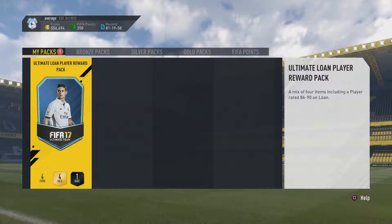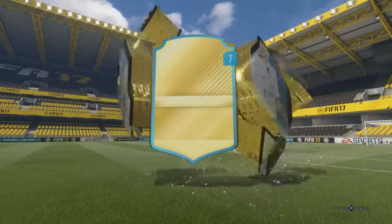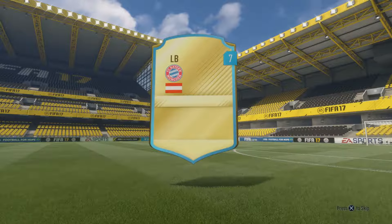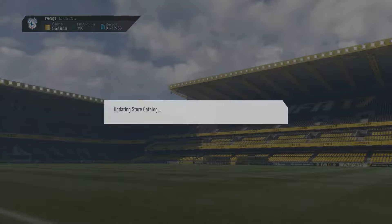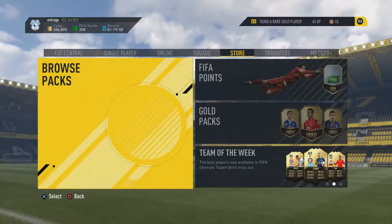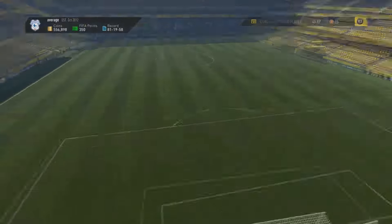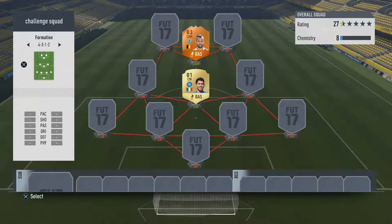We'll have a quick look at the lone player — not going to use this guy, but might as well just open it up. No real point keeping him. So let's go into the active squad and start making this team. We'll start randomising the formation, and like I said in all my videos, you have to trust I'm not looking at the screen so I actually do get a random formation.